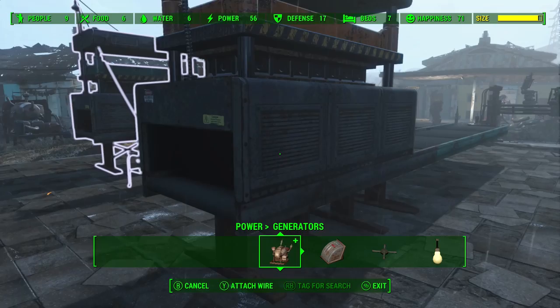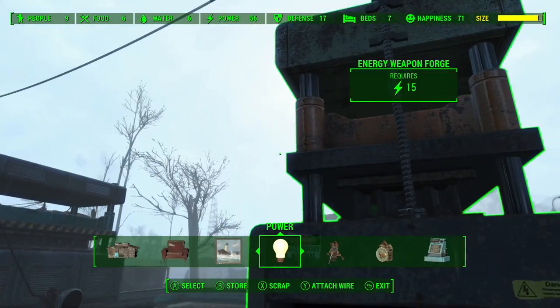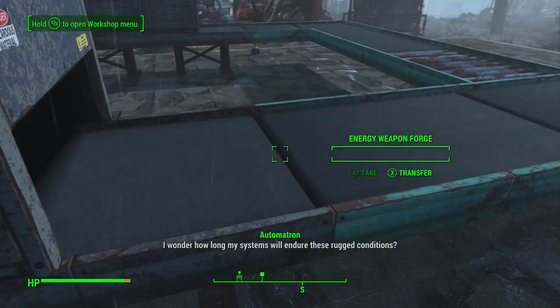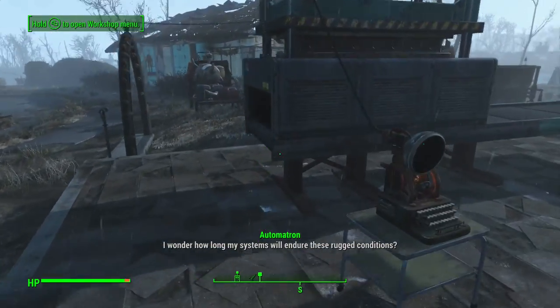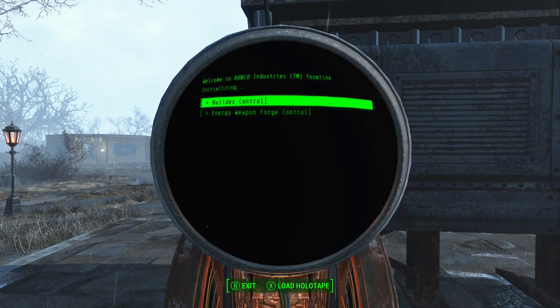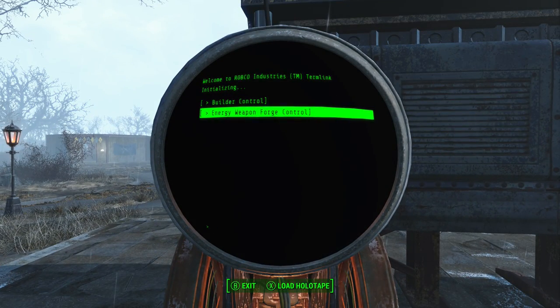A whole bunch more generators, and my new energy thing is now wired into the grid. That's got enough power because the conveyor belt's going. Now, because it's wired into the same grid as the terminal, we can use the terminal to turn this one on too. This is obviously where things get a bit more interesting.